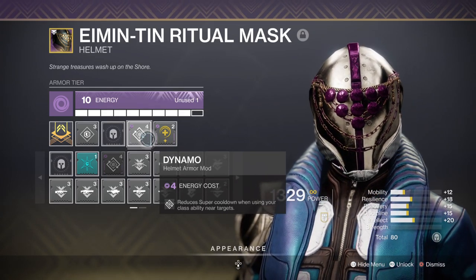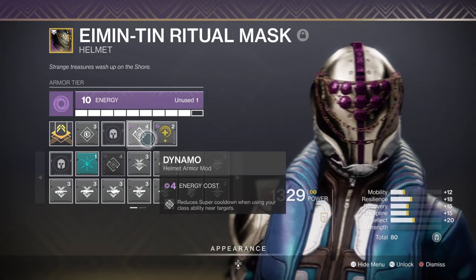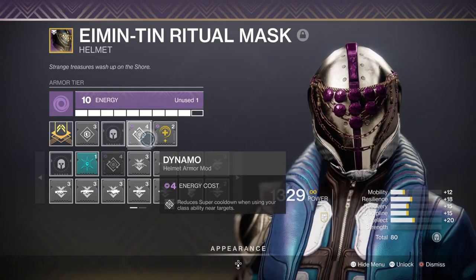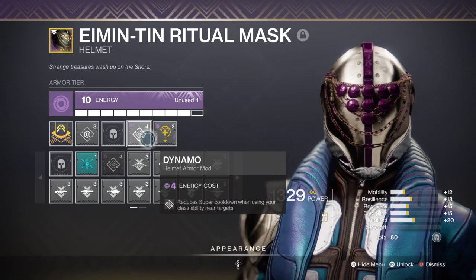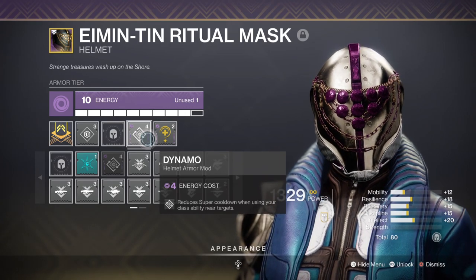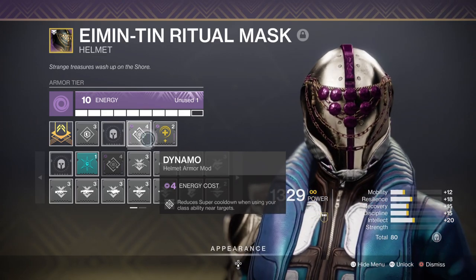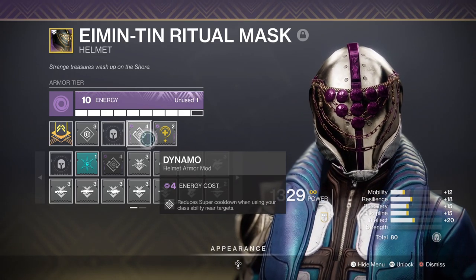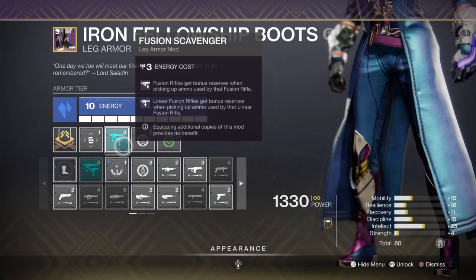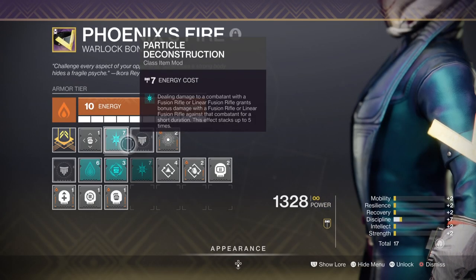I've decided against Ashes to Ashes so I can add the Dynamo mod and Protective Light mod via my helmet. The Dynamo mod is just as useful since you're going to be using your Rift a lot, and 9 times out of 10 you'll be using it behind cover near combatants so it can work depending on the situation. For leftover mod slots, we have Fusion Scavenger to always gain ammo for our fusion rifle and the Particle Deconstruction mod for that extra damage no matter where we are.